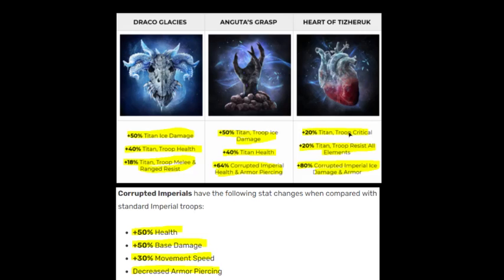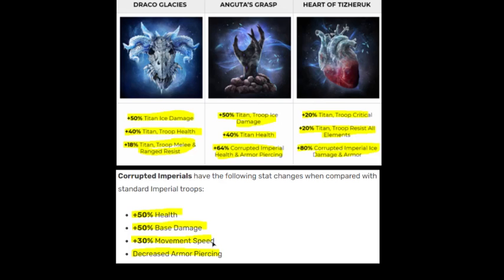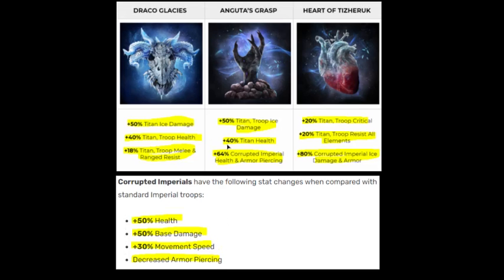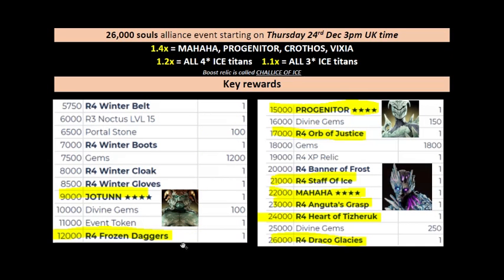That all-elemental resist relic can nicely be added to other titan builds too — something to consider. Corrupt imperials by the way have 50% more health, 50% more damage, and move 30% faster, but do have decreased armor piercing — probably around 30% or so decreased, though not certain by exactly how much.